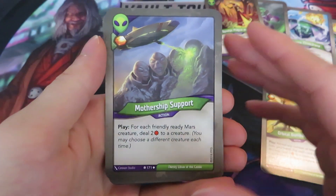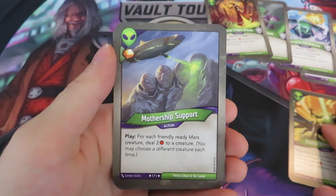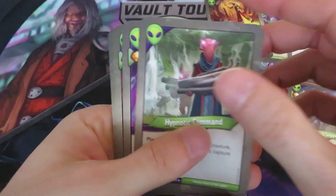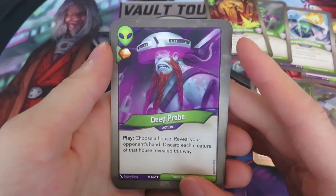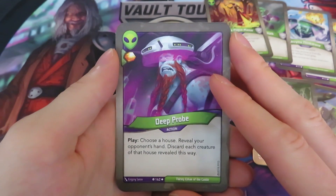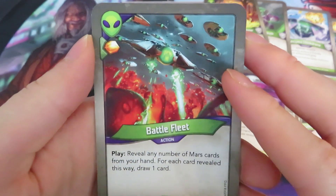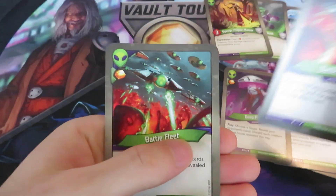We also have Mothership Support — gives an amber, and for each friendly ready Mars creature, deal two damage to a creature. So we need ready Mars creatures. Hypnotic Command: for each friendly Mars creature, choose an enemy creature to capture one amber from their side — that's a nice card. Then Deep Probe: choose a house, reveal your opponent's hand, discard each creature of that house revealed this way. That can do really nasty stuff. And Battle Fleet — gives an amber, reveal any number of Mars cards from your hand, for each card revealed draw a card. And we have two of those.